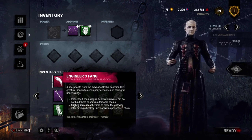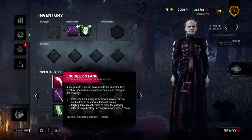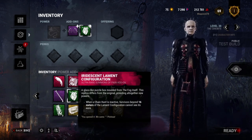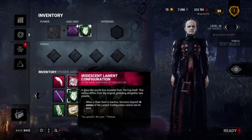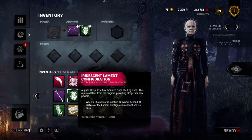We've got both iridescent add-ons. The first: possessed chains injure healthy survivors but do not bind them or spawn additional chains, and slightly increases the time to close a gateway after hitting a healthy survivor. The second, the iridescent lament configuration: when chain hunt is inactive, survivors beyond 16 meters of the lament configuration cannot see its aura. That actually looks pretty strong.